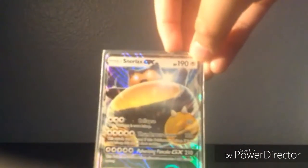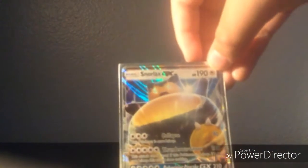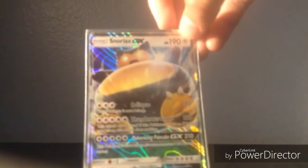The next card is Snorlax GX. I have a Snorlax GX — I didn't buy it, I traded with one of my friends. It has 190 HP. It uses Collapse, Thunder Snore, and Pulverizing Pancake. This is a really good card if you want to smash people.